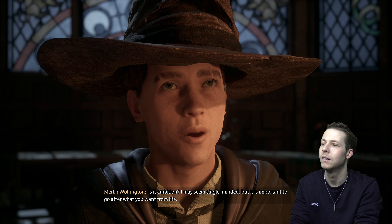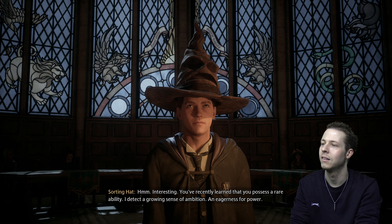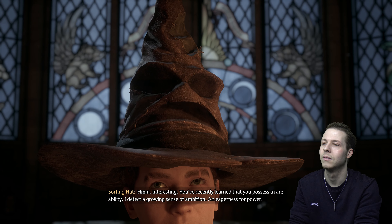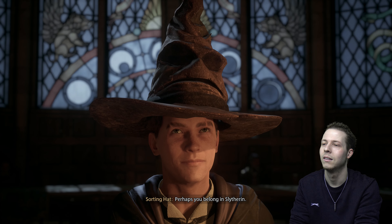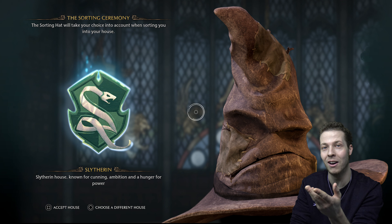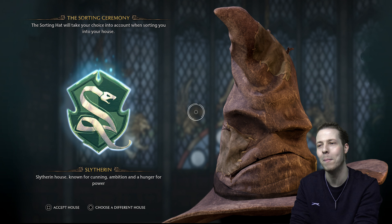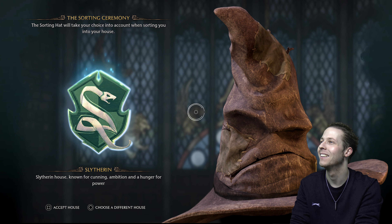You've recently learned that you possess a rare ability. I detect a growing sense of ambition and eagerness for power — perhaps you belong in Slytherin. What are you trying to say, mate? Slytherin House — known for cunning, ambition, and a hunger for power. If I had picked loyalty, I would have got a different house. I'm going to go with Slytherin, judging by my poll on YouTube — Slytherin looked very popular. The way that Merlin Wolfington is going to behave in dialogue options would definitely fit a Slytherin. We're going to go with Slytherin.